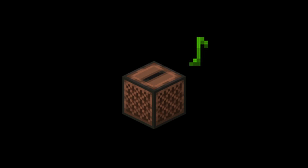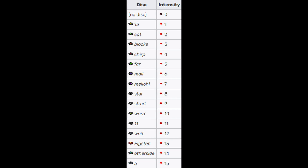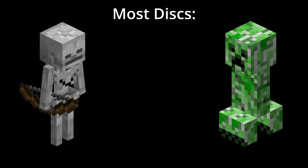Whenever a music box is playing a disc it will also put out a redstone signal into a comparator. The signal strength is decided based upon what disc is inside of the jukebox. Here's a graphic on screen to show you all the intensities. Most of the discs in Minecraft can be obtained by having a skeleton kill a creeper.